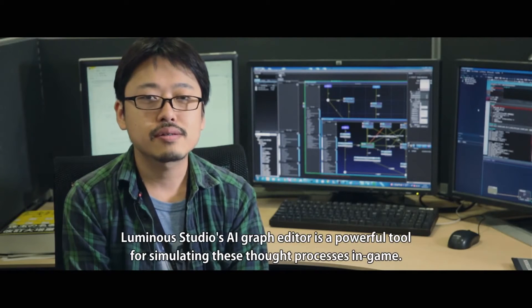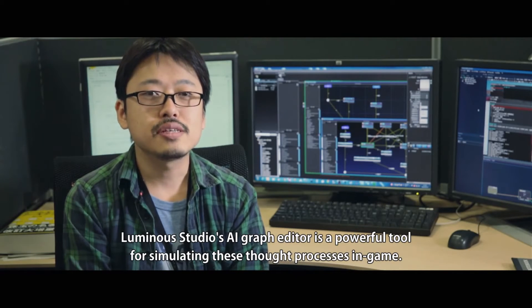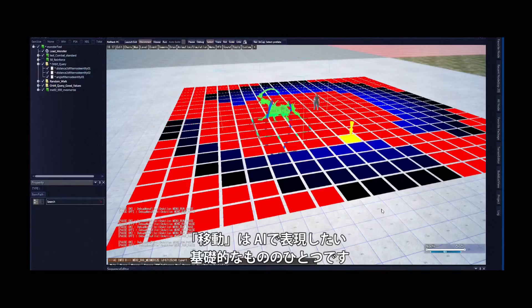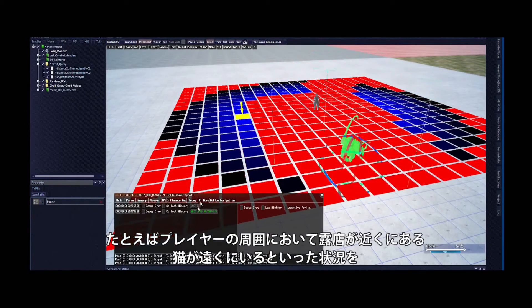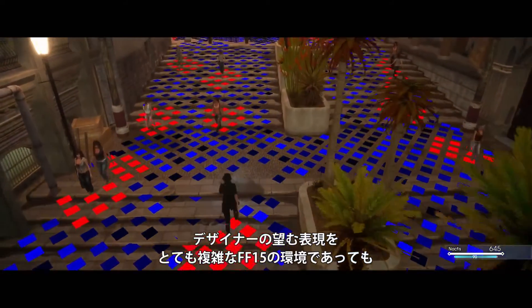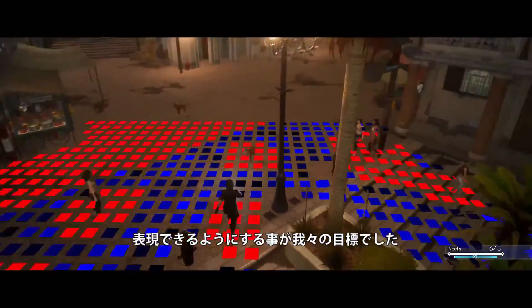We're working on a system for AI characters — how to express things like movement. It's easy to phrase things in data, such as close to the street vendors but far away from the cats, and somewhere visible to the players. We wanted designers to have all the power needed to express what they wanted in the highly complex environments of Final Fantasy XV.